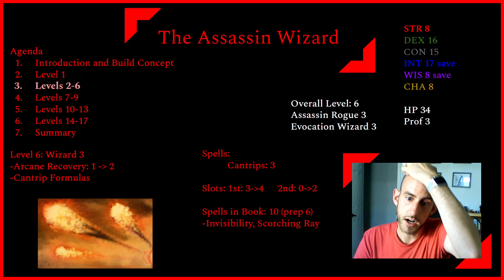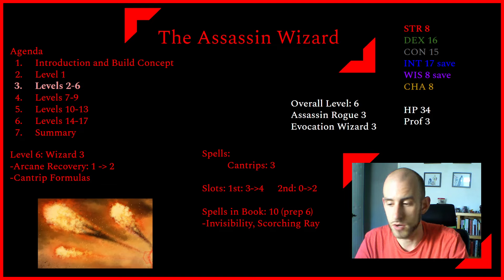Scorching Ray is going to be our main damage tool on this build, and Invisibility is a great spell to set up a surprise round. Ideally this character casts Invisibility on themselves, sneaks in — maybe communicating with the party via the Message cantrip — and then initiates combat out of invisibility with Scorching Ray. We also have expertise in Stealth to help with this. Ideally our target shouldn't know we're there, so we should get surprise fairly often if we're able to employ these tactics.